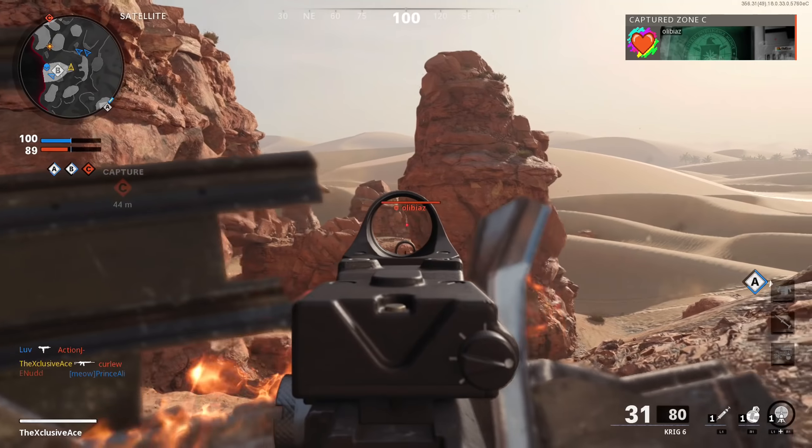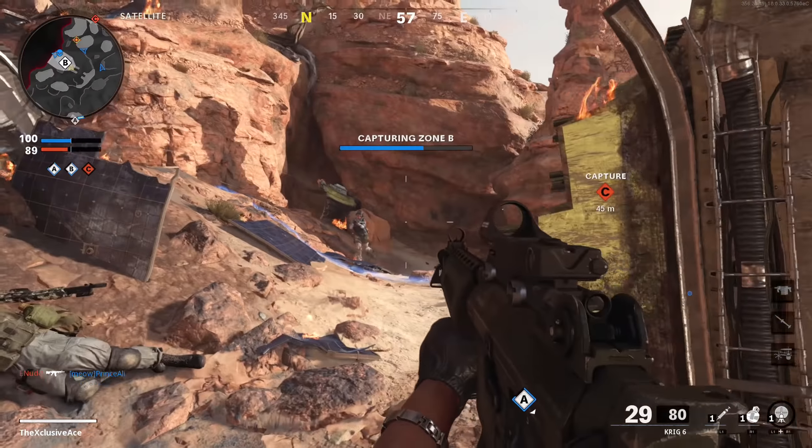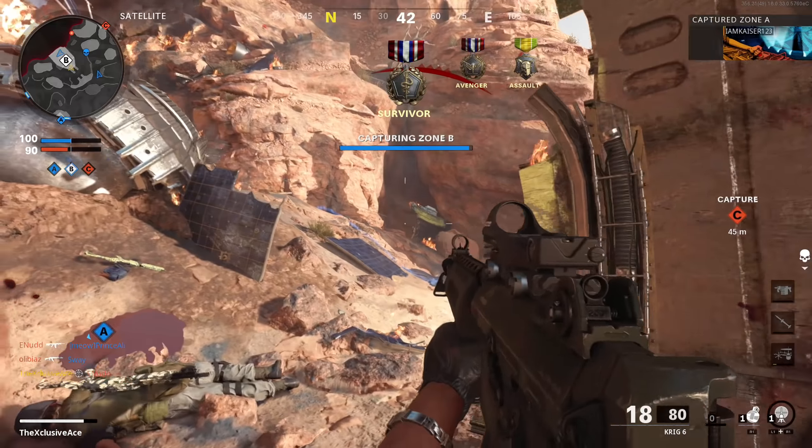So if you're just aiming for body shots the Krig is a pretty underwhelming gun, however as soon as we mix in one single headshot with body shots, we can cut our time to kill all the way down to 276 milliseconds, which is now faster than any of the other assault rifles. This is where the true power of this gun lies — if you're not hitting headshots, you're better off using something like the XM4.